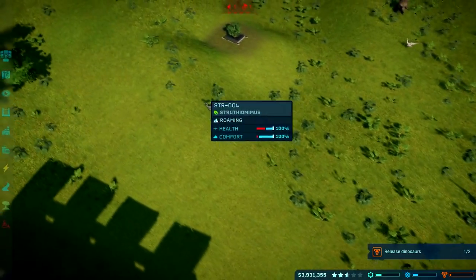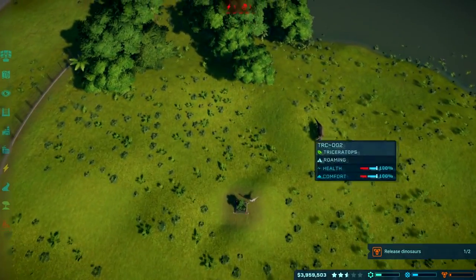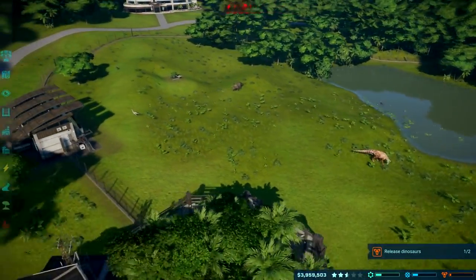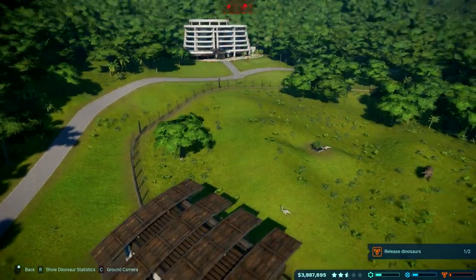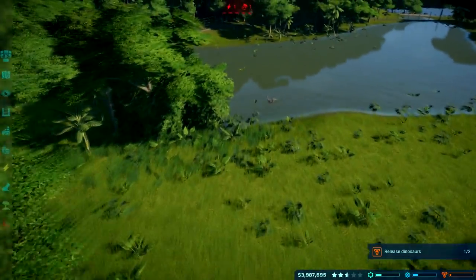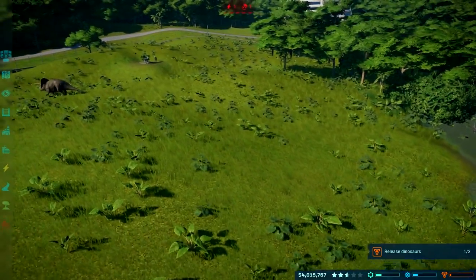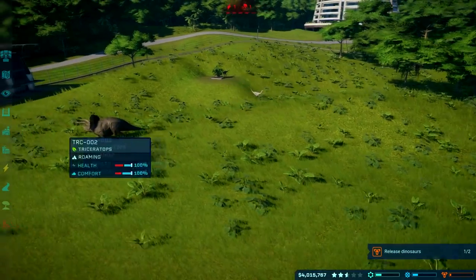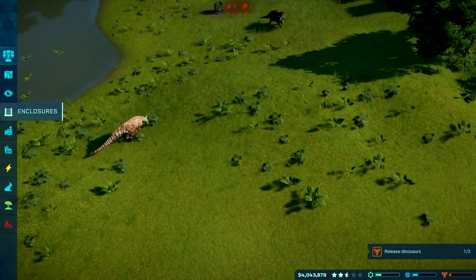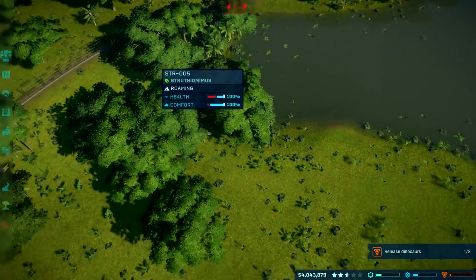Still looking pretty good, and Dracorex didn't really get any focus before the game's release — it was one of the dinosaurs people were asking for a species profile on and it didn't really get one. Being able to hold spacebar to see their mood emotes also helped you find your dinosaurs, because you could just follow the big emotes in the sky. Now I just have to try to find this guy. This area is starting to fill out, though still pretty sporadic on actual numbers of each species.